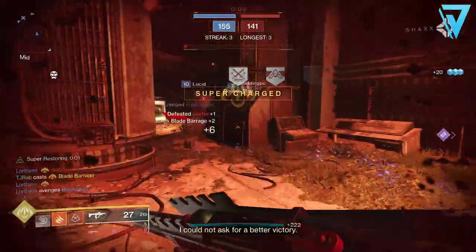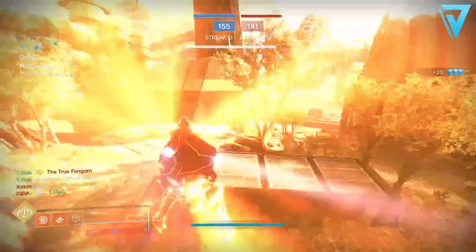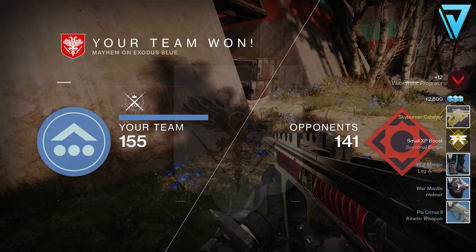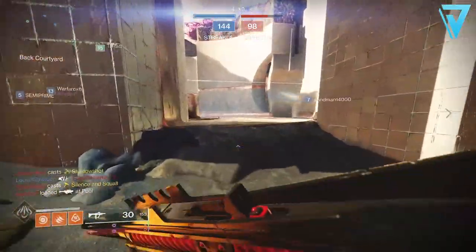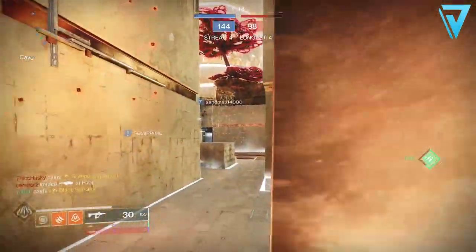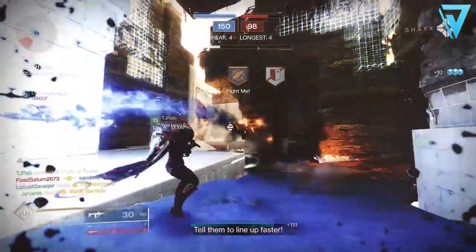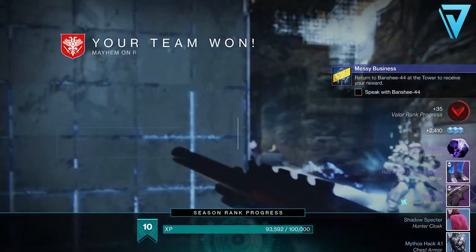The third and final option — and in my opinion the best option — is Crucible. Crucible isn't the most popular choice, however this week, in the first week of Season of the Chosen, Mayhem is available. Mayhem is a pretty relaxed playlist where each match lasts no more than roughly 5 minutes, and your progress is the same as completing a strike or Gambit match. Because the matches are so short, you can effectively complete two of them in the same time it takes to complete a Gambit match or even a strike. So if you're looking to grind this out in the fastest and most efficient way possible, I highly recommend taking advantage of Mayhem whilst it's available.